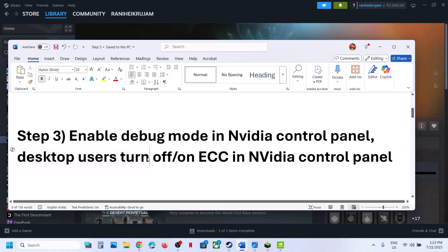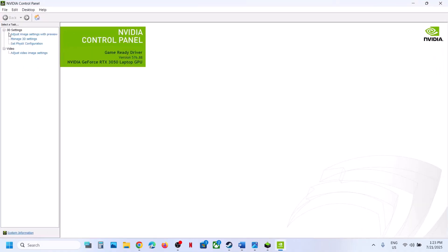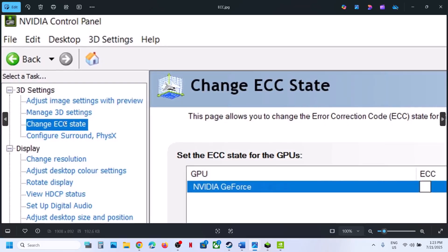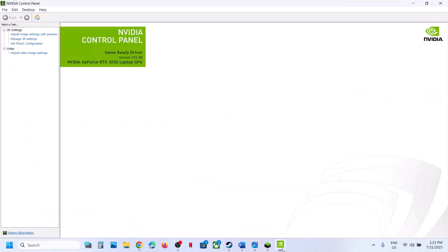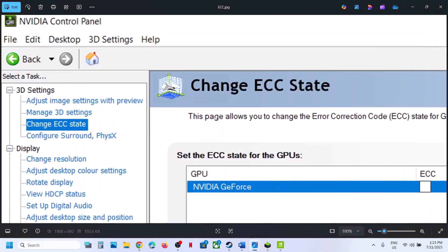Desktop users can turn off ECC in Nvidia Control Panel. Open Nvidia Control Panel and from the task pane find 'Change ECC State.' You will see your graphics card listed. If ECC is checked, uncheck it and apply the changes at the bottom right. If it's already unchecked, put a check and relaunch the game. Try both on and off — for many users unchecking this box has worked.